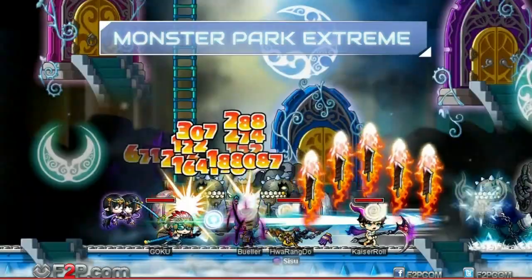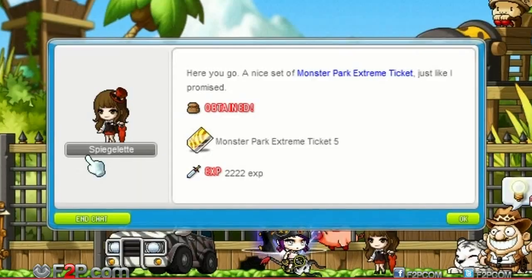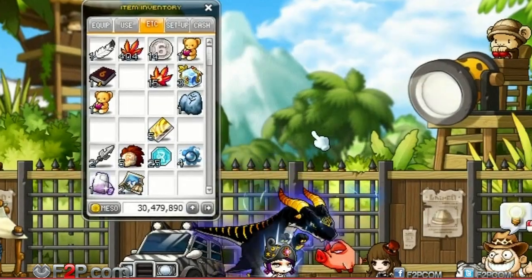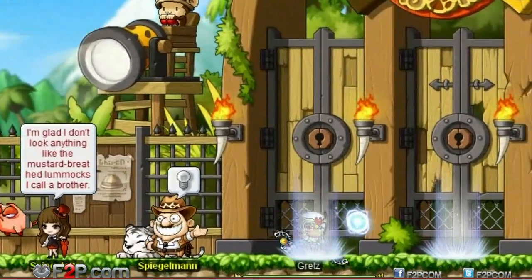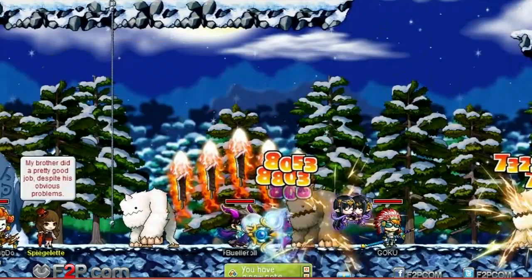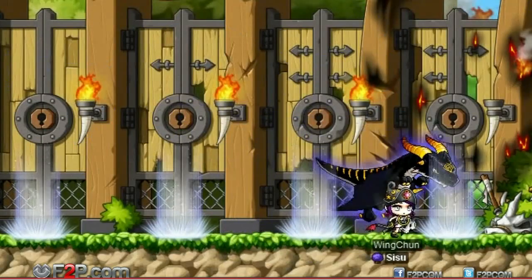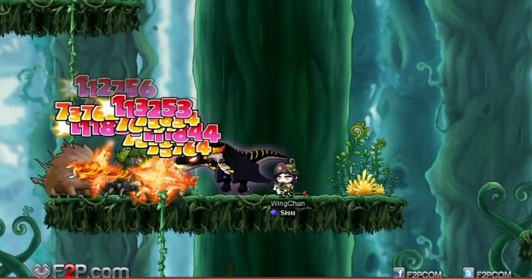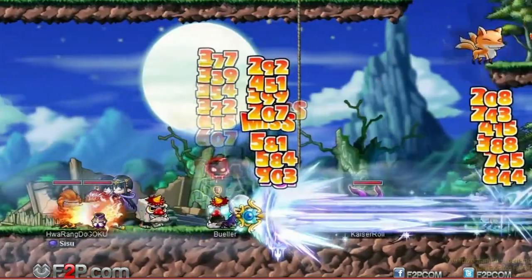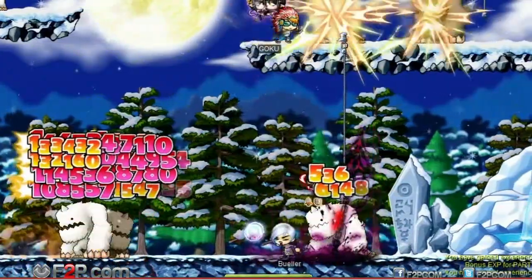Monster Park Extreme is a new Monster Park mode for level 40 and above players. Speak to Spiegelman's Sister Spiegelette outside of Monster Park to get the five tickets needed to enter. The fourth portal to the far right will take you to Monster Park Extreme. Inside, players will fight against monsters of increasing difficulty. Players can enter the park up to ten times a day as either solo or with a party of up to six players — the more people in your party, the more experience you'll receive, so be sure to bring a friend before entering.